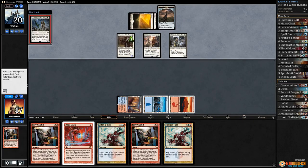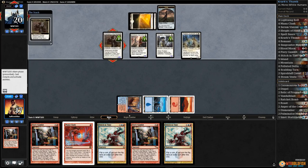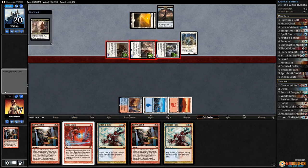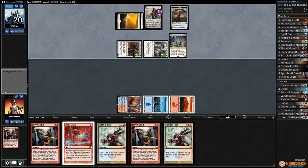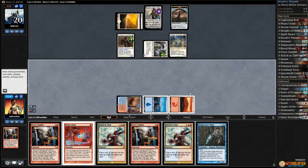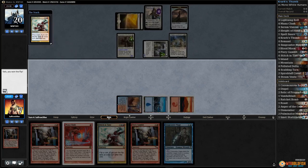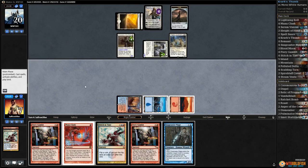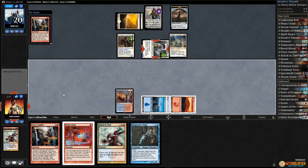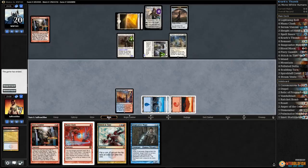Fiery Gambit — the Elias Lieutenant pumps the dorks even more. We might have to Stitch in Time. We take about a million, down to seven. Flip the Gideon, untaps Snapcaster. Well, that's Stitch in Time — tails never fails! We won the flip, extra turn! I'll play the island.